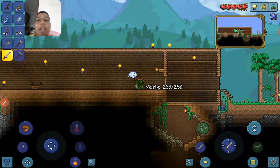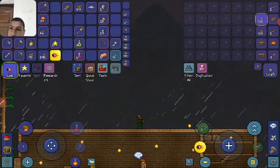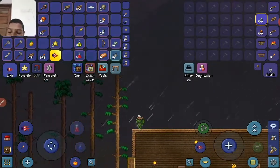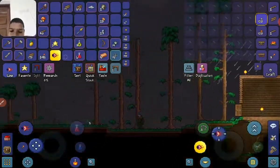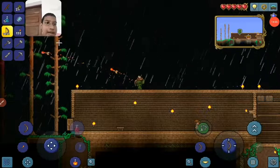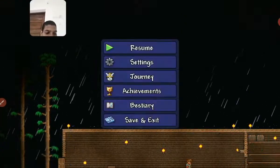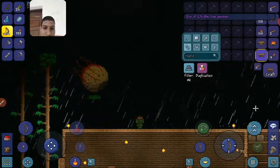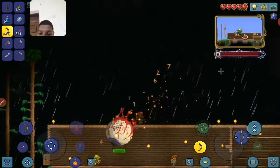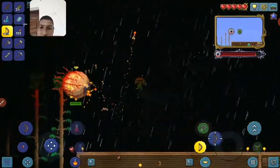Hey guys, it's time to fight Cthulhu! It's dark. Use it. Okay guys it's time to fight Cthulhu! This is gonna be hard. Whoa! He can go through freaking walls. He's on fire and taking damage, so it kind of makes sense.